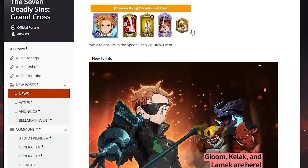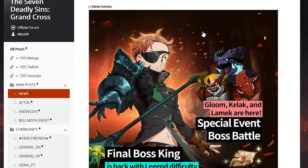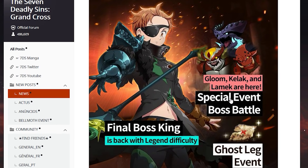Here are the skills — I think most of us know what he does and how his kit is looking. We have new events right now with Final Boss King, and he is back with legend difficulty. JP has not had another legend difficulty Final Boss until now. It is pretty difficult — it will require a few tries, a lot of stamina, and you might not even win it. It should be a little bit easier for end-game players.